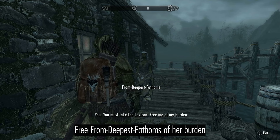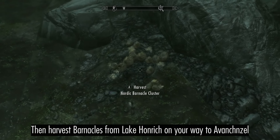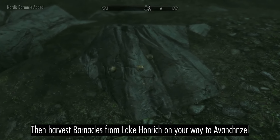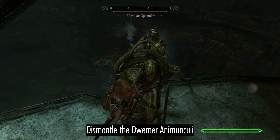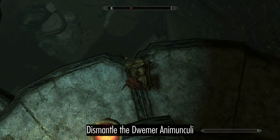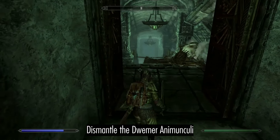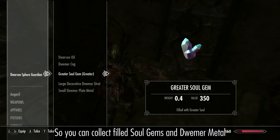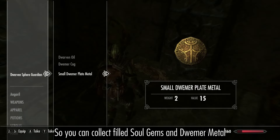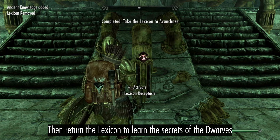Free Deepest Fathoms of her burden. Then harvest barnacles from Lake Honrich on your way to Avunchenzel. Dismantle the Dwemer machinery so you can collect filled soul gems and Dwemer metal. Then return the lexicon to learn the secrets of the dwarves.